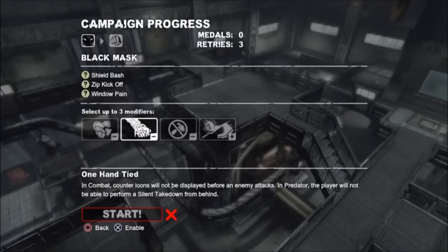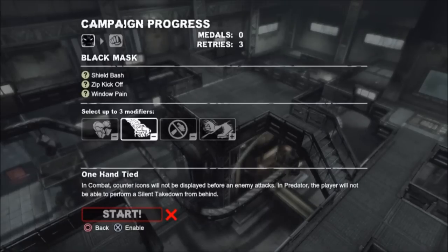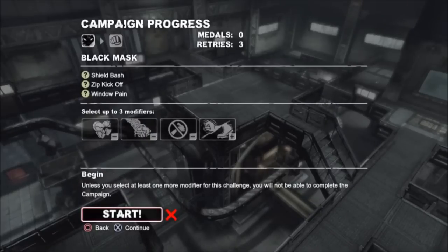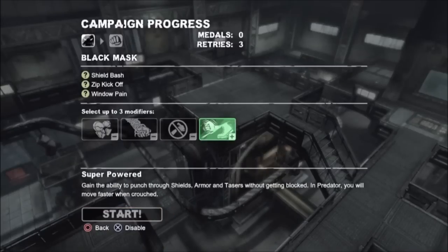And then modifiers — that's interesting and new. Starts with reduced health, counter icons will not be displayed, all gadgets are disabled, and superpowers. I think we'll just go normal. Well, okay, so we have to pick a modifier. So let's go with the superpowers, just because it's the first time we're doing this.